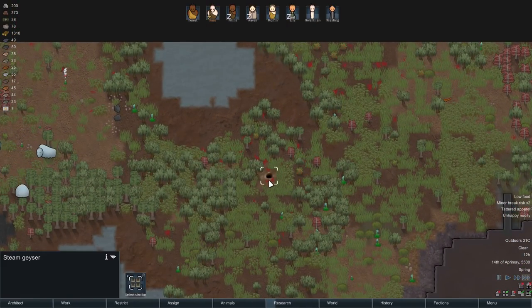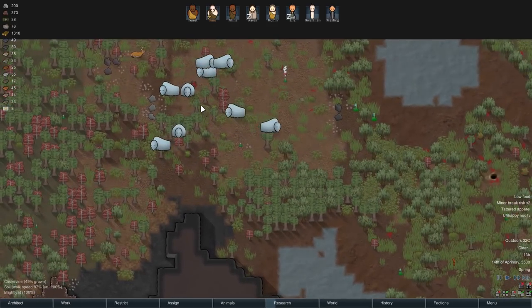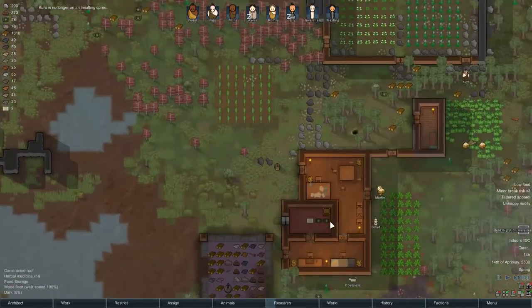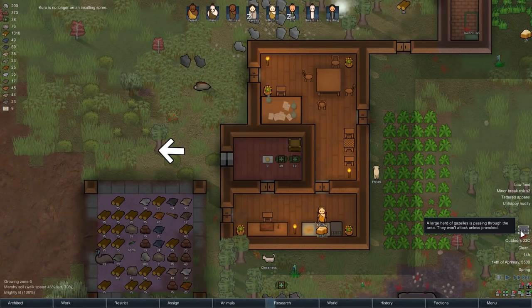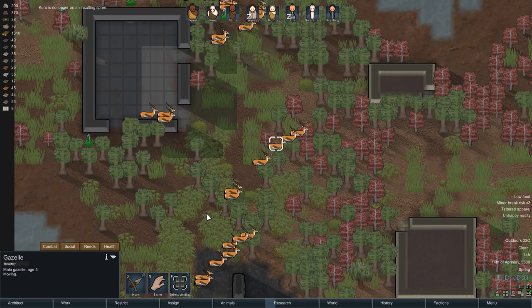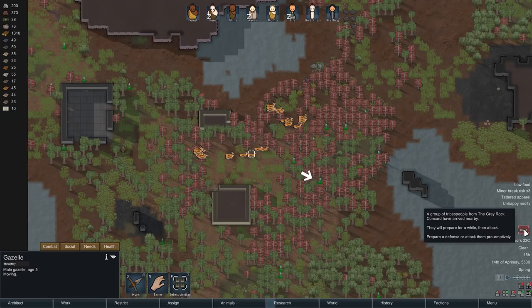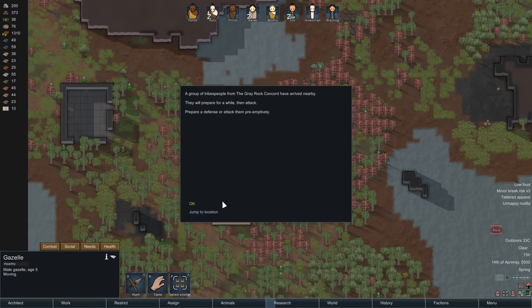There's a load of blood over here — whose blood is this? I can't find out, which is a shame. We're not doing that great for food actually. Oh — herd migration! A large herd of gazelles is passing through the area; they won't attack unless provoked. Very tempted — super duper tempted. Oh my lord, okay, temptation erased. A group of tribesfolk from the Gray Rock Concord have arrived nearby. They're probably gazelle hunters who've been tracking this group for a long time — seeing it pass through our territory, they realized we might hunt the gazelle. Maybe it's a territorial dispute, or maybe they're just desperate for the meat. They'll prepare for a while and then attack.